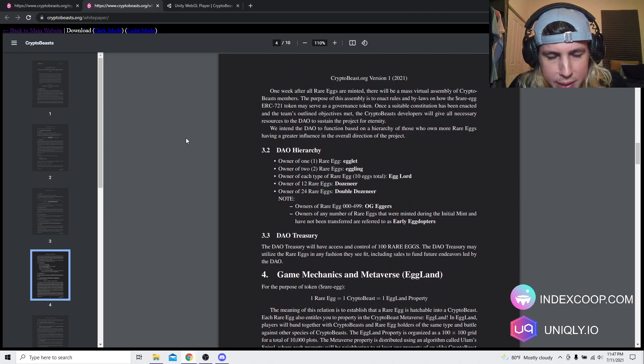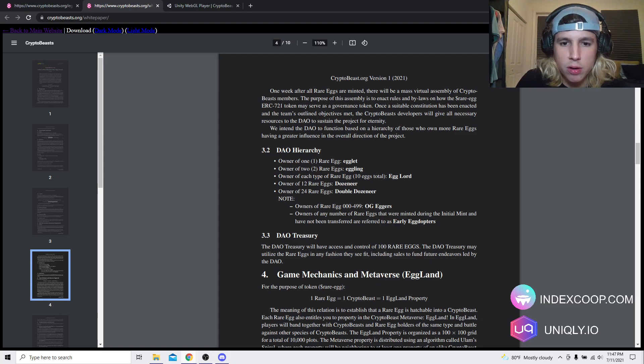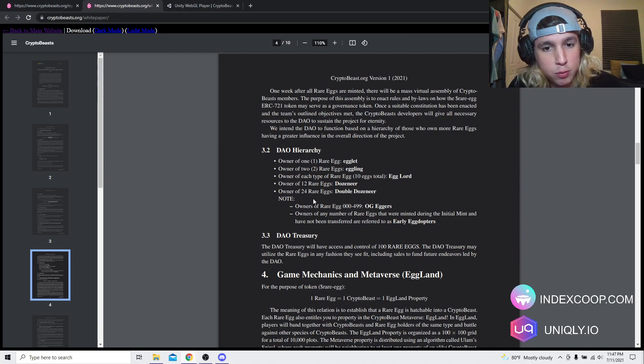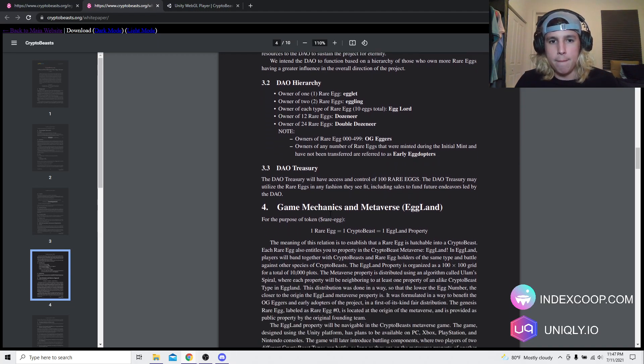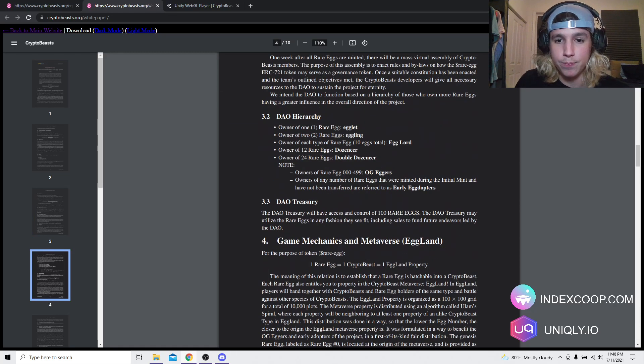Let me find it in the white paper — right here, DAO hierarchy. Owner of one egg, their title is Egglet. Owner of two is Eggling. Owner of each type of rare egg is Egglord. Owner of 12 rare eggs: Dozener. Owner of 24 rare eggs: Double Dozener. And owners of rare eggs 0 to 500 are OG — very, very nice. These are like early, early adopters.